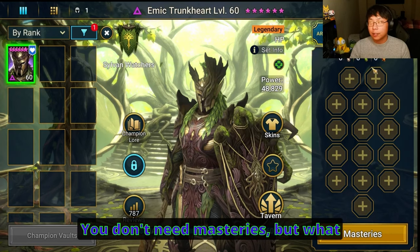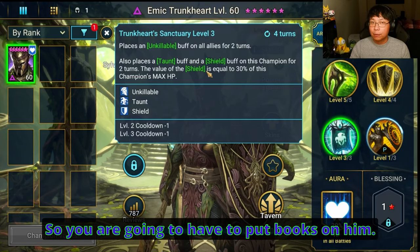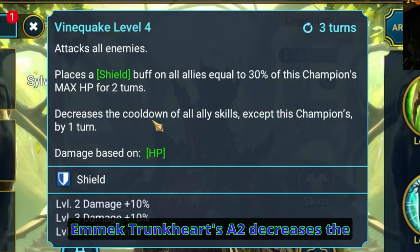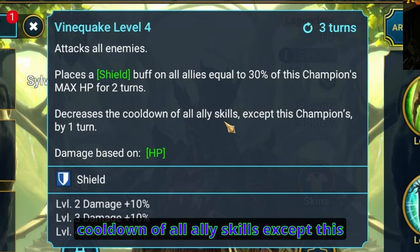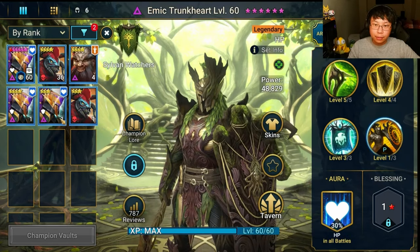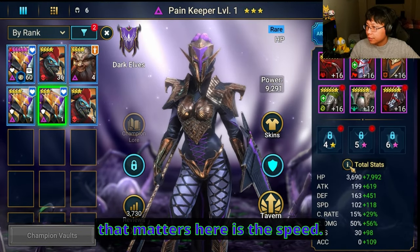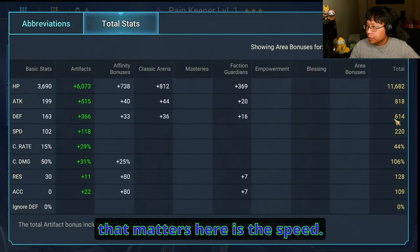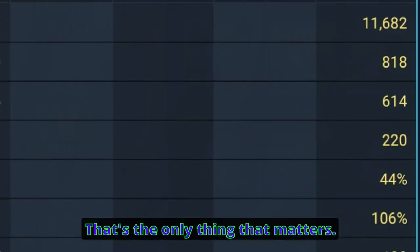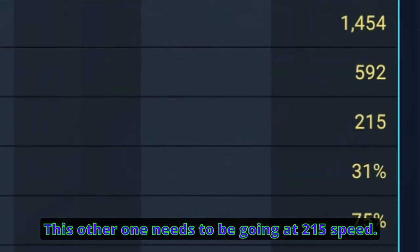Masteries — there are none. You don't need masteries, but what you do need is this cooldown. You are going to have to put books on him. Emic Trunkheart's A2 decreases the cooldown of all ally skills except this champion by one turn — that's what's making this work. Looking at the Painkeepers: the only thing that matters is the speed. She needs to be going at 220 speed, and this other one needs to be going at 215 speed.